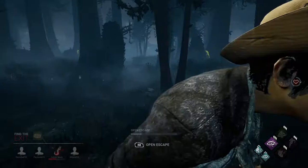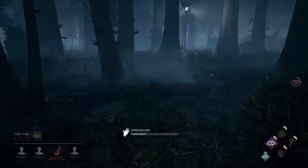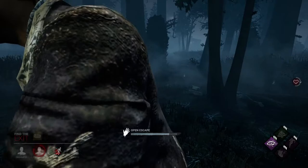The reason you want to find one build and stick with it is so you can learn how to use each of the four perks very effectively and rank up faster. You also want to make sure those four perks have nice synergy. For example, I have Adrenaline to heal myself once gens are done, Kindred to see other survivors and know my role, Iron Will to stay injured most of the game, and Dead Hard to use in chases.